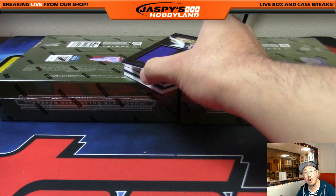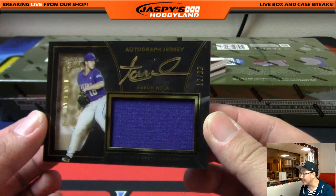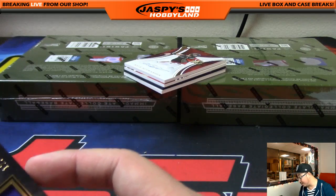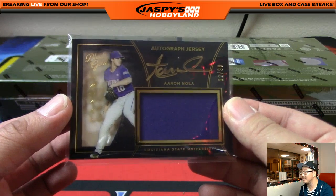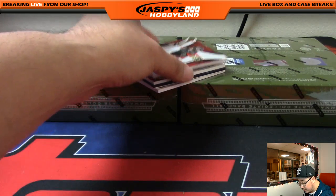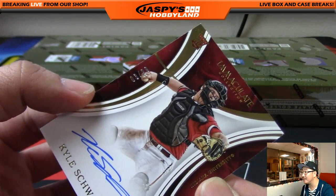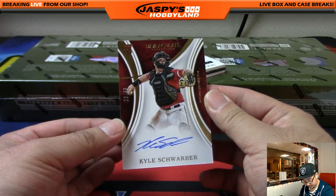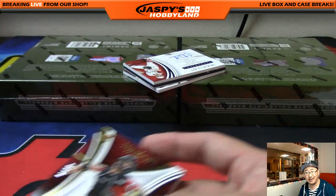Jersey and auto out of 99 — Aaron Nola. 12 out of 99, Aaron Nola. Number 12 going out to new guy John Johnson with that one. And the one-per-box Kyle Schwarber, out of 99. The left side is a low number — 3 out of 99. Number 3 is Peter Sousa. Pete doing well.